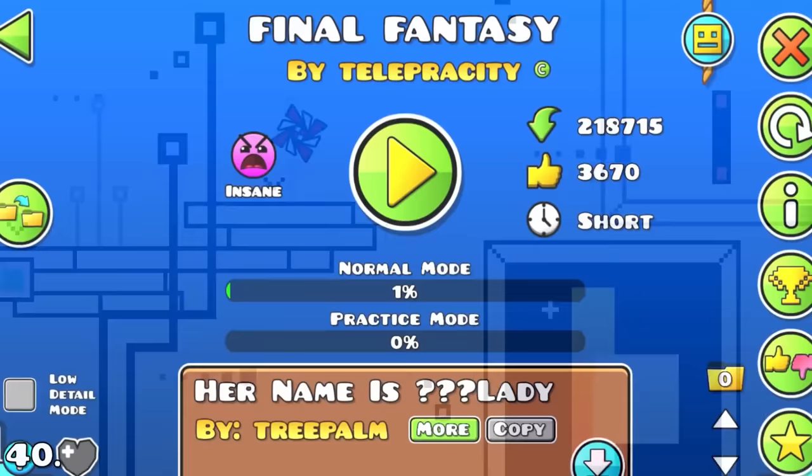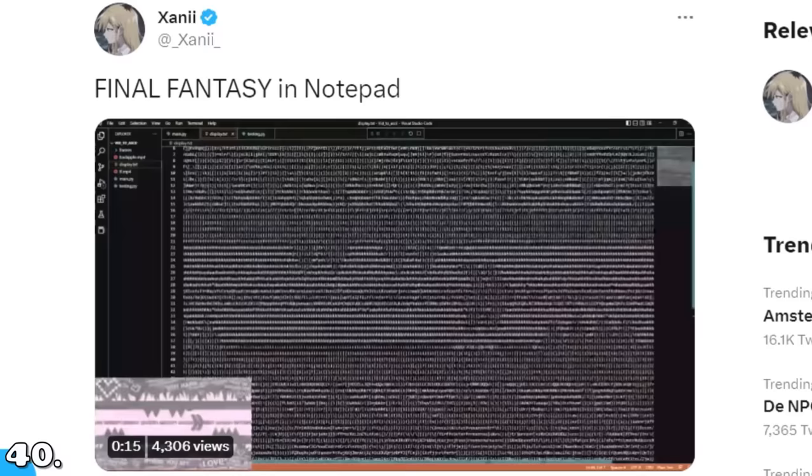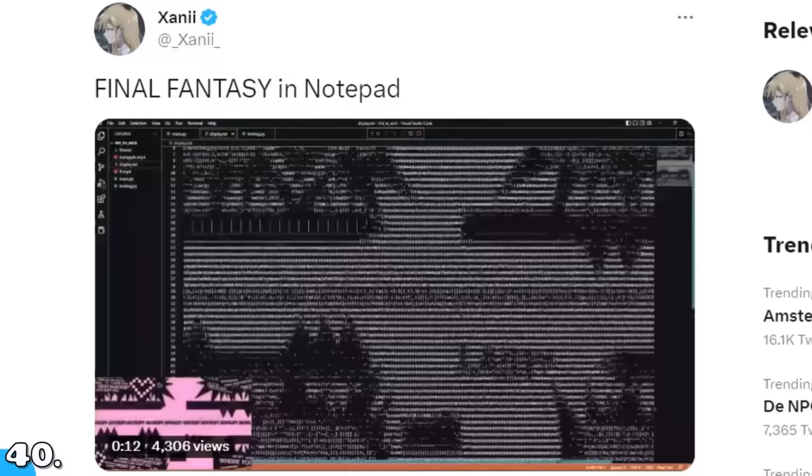The second most satisfying thing I've ever seen was on the level 'Final Fantasy.' But how can a level with just spikes as obstacles be satisfying? Well, player Zenni somehow found a way to implement this level on the notepad. Not sure how, but boy, it looks soothing.